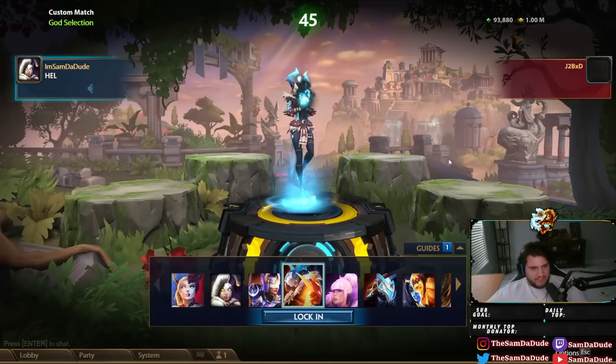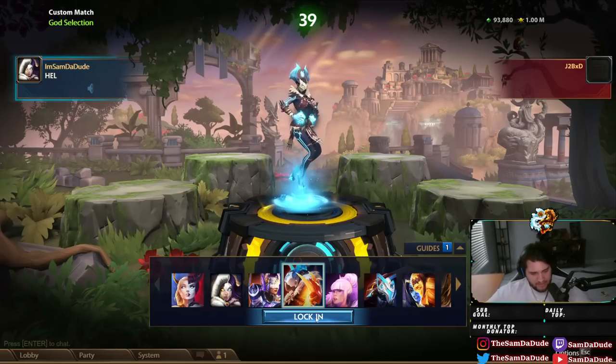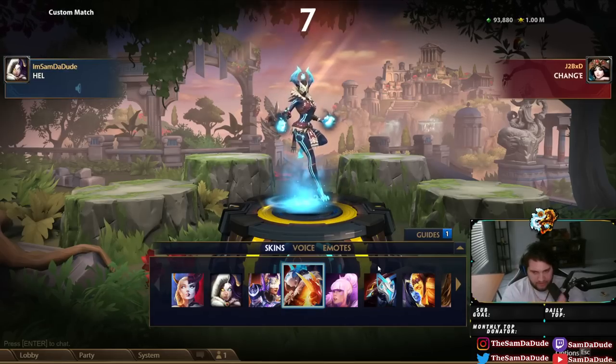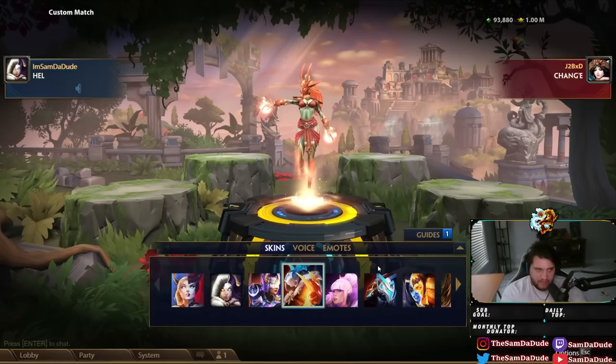Yo, what's going on, Sexy Simulator Squad? Today we're doing a custom 1v1 with J2B in the PTS again. And this time, we're showcasing Hell. So you saw the Anubis showcase with the 1, obviously the Tier 5 Afro, and now Hell.